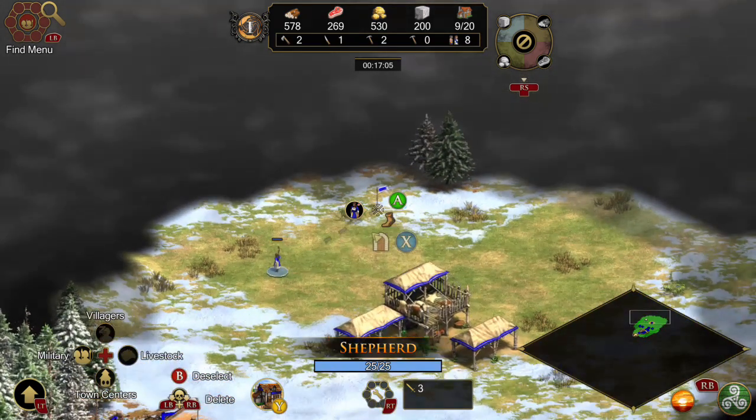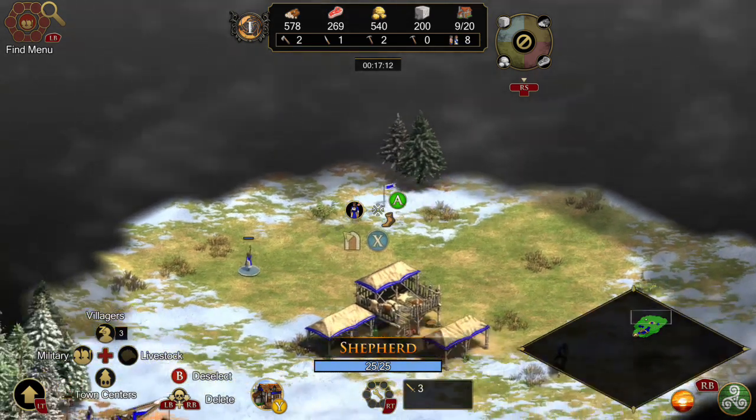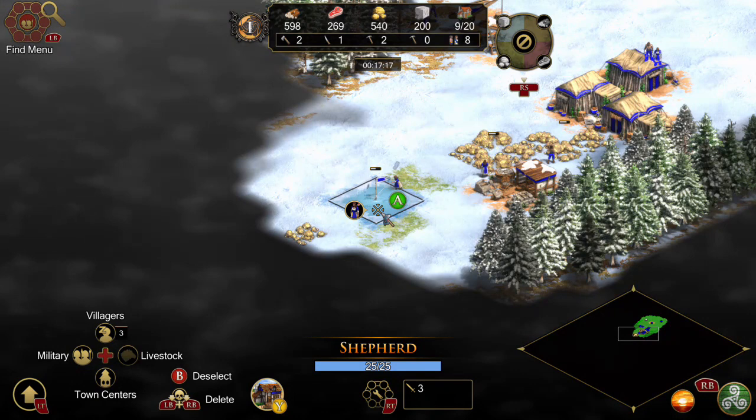Press to select this villager. Press to push for 2.